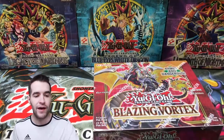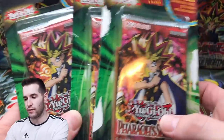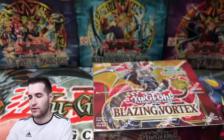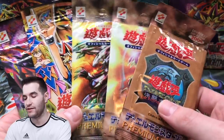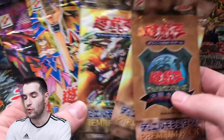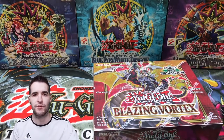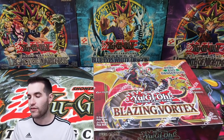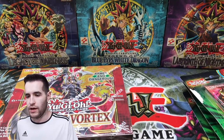We also have three Pharaoh's Servant legacy blisters — they had some tape on them so they got a bit ripped up, but three legacy blisters. We also have five Japanese packs: Premium Pack one through five. I've never opened these up on the channel, so it's gonna be pretty awesome. Let's start off with the Blazing Vortex and the Pharaoh's Servant, and we'll finish with those Japanese packs.